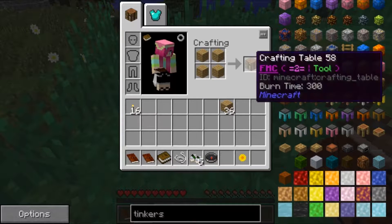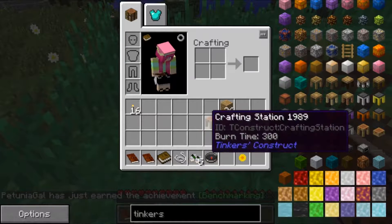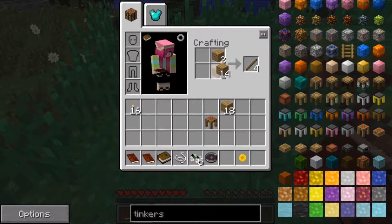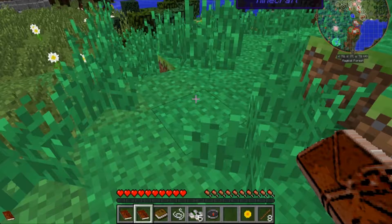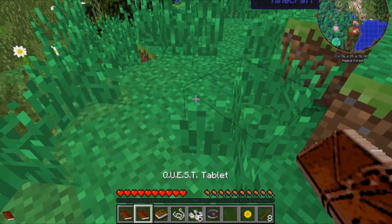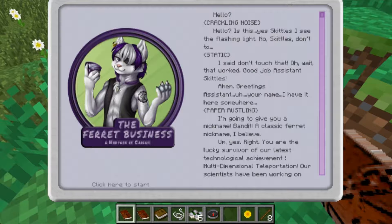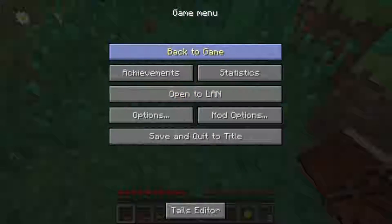Let's do a crafting table and make our crafting station because that will come in handy. Let's make some sticks. We've got a lot of books — I don't know why I got two quest books, but okay, we'll use this one. Oh, he talks to you! I didn't mean to do that.